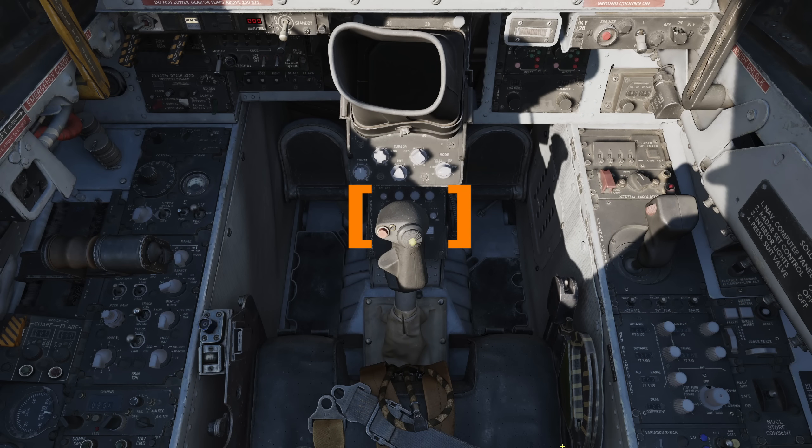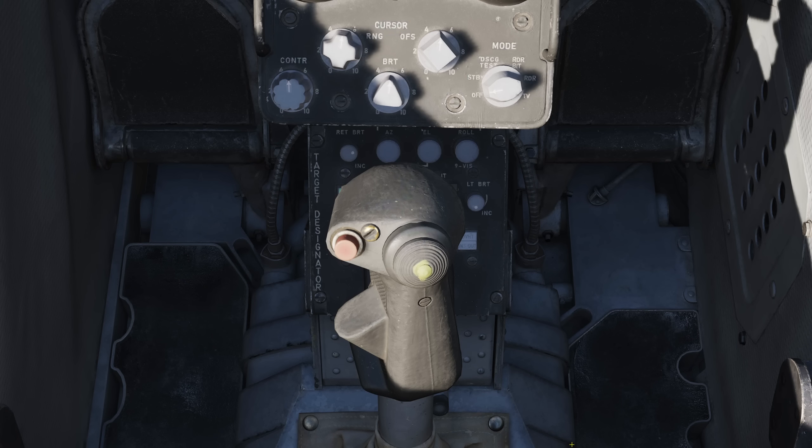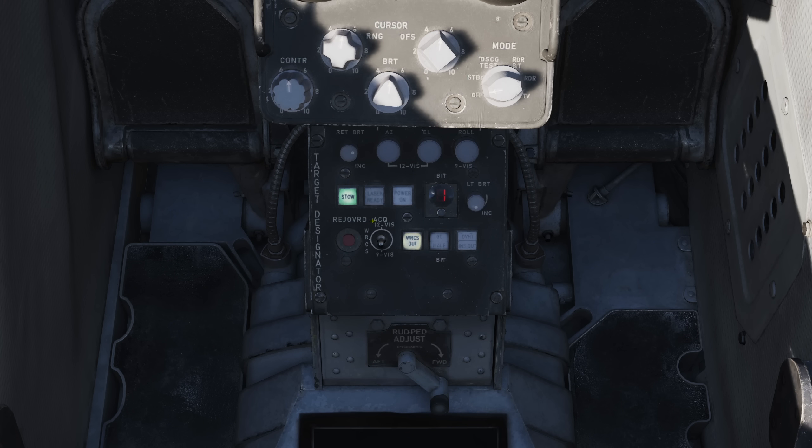Power the pod on from the Wizzo pedestal. You can hide the stick by clicking on its base if needed. Then hit the power on button. Optionally you may follow the bit tests as detailed in the manual. Ensure this is left on bit 1 when you are done. Leaving it in other modes, such as bit 0, which test illuminates all the push buttons, can cause confusion and inhibit use.